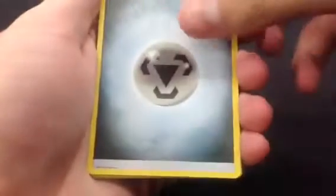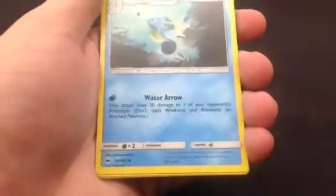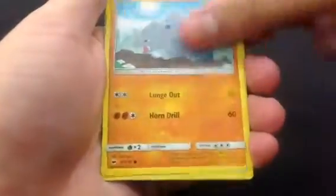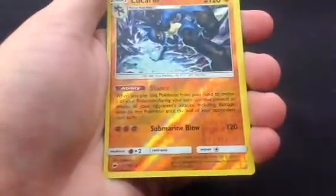Let's see, four from the back. Metal Energy, Lunatone, Pumeria, Seedra, Tangela, Hoothoot, Sandicast, Rhyhorn, Meryl, reverse Lucario, and then a Darkrai GX. That's pretty legit.